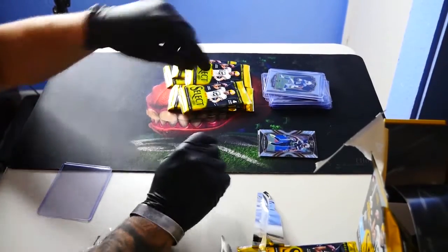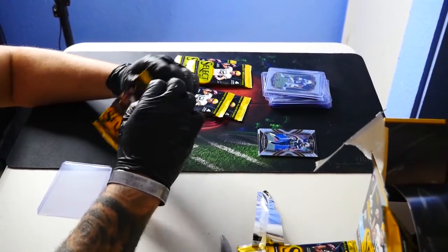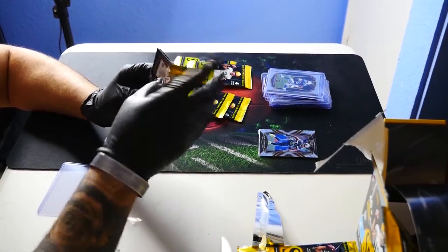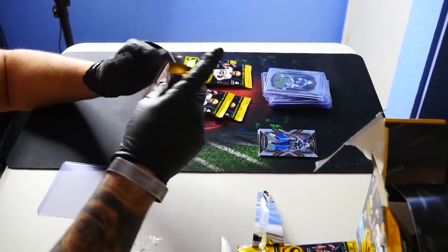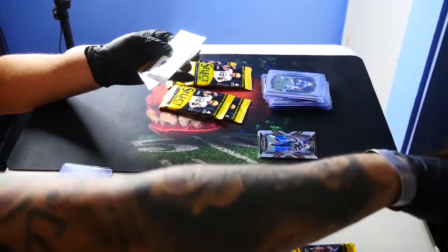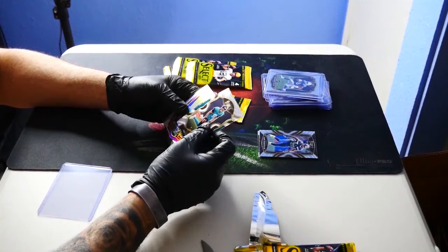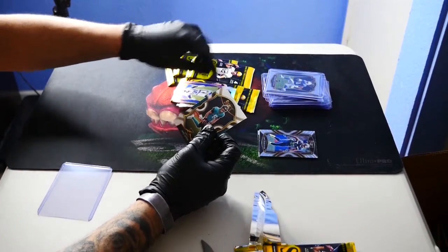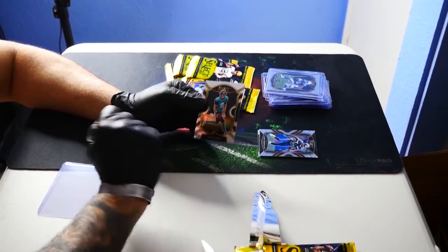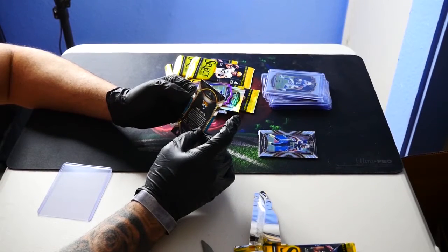Fifth pack. I still haven't hit any bangers and I've gotten a lot of off-centered cards. Let's go. Another rookie — Jake Luton out of Jacksonville. Jacksonville will be a very exciting team. I can't wait to see Trevor Lawrence develop that team. As for the centering on this card, left to right is also off-centered. Top to bottom looks fine, but left to right it's clearly off.